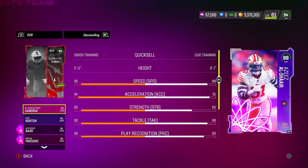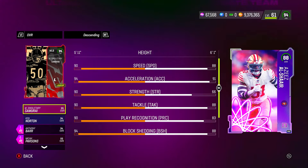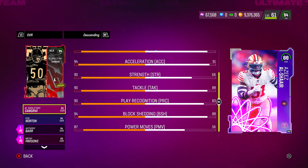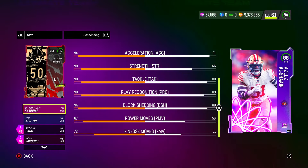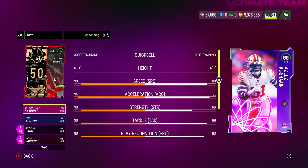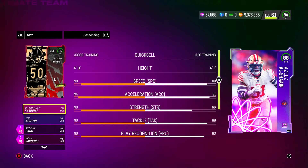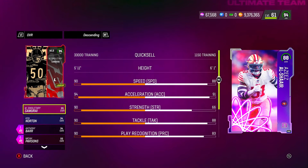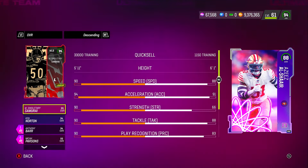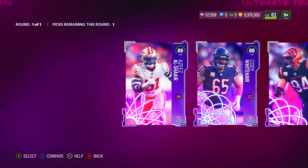Starting with the left outside linebacker: 88 speed — not bad, especially for a budget player — 91 acceleration, 66 strength, 88 tackle, 83 play recognition, 88 block shedding, 56 power move, and 51 finesse move. With these 88 overall cards, don't expect every stat to be elite. You're really looking at a few key stats like speed — these are going to be budget beasts.